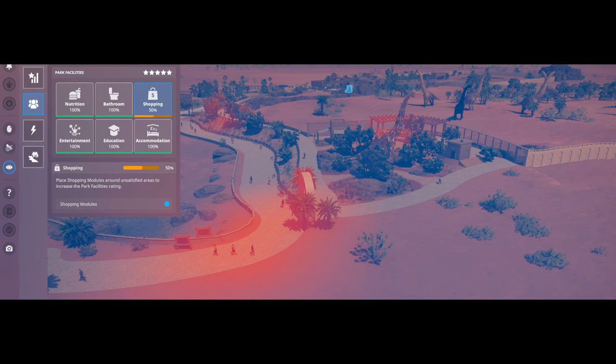Players can tune into the guest needs management view to locate high quantities of dissatisfied visitors via the heat map system. As a bonus, if your animals or habitats have been neglected, Nigel will occasionally chime in to point out issues — there are 76 new contextual lines across a variety of possible triggers.